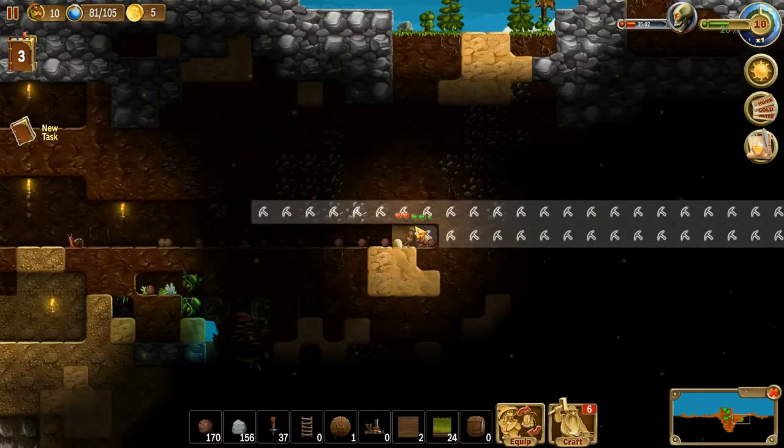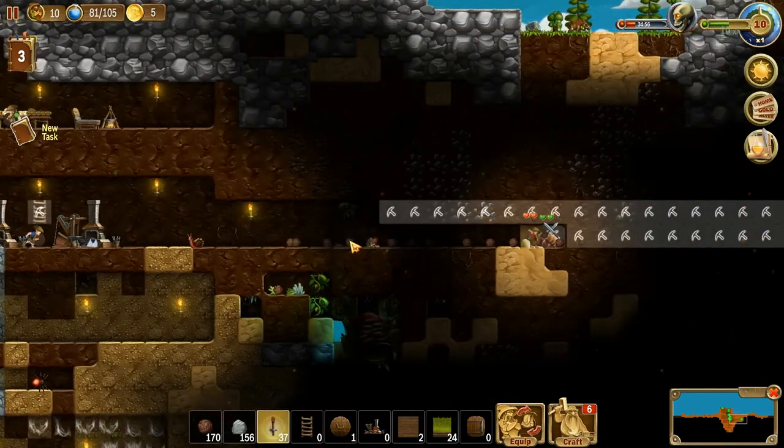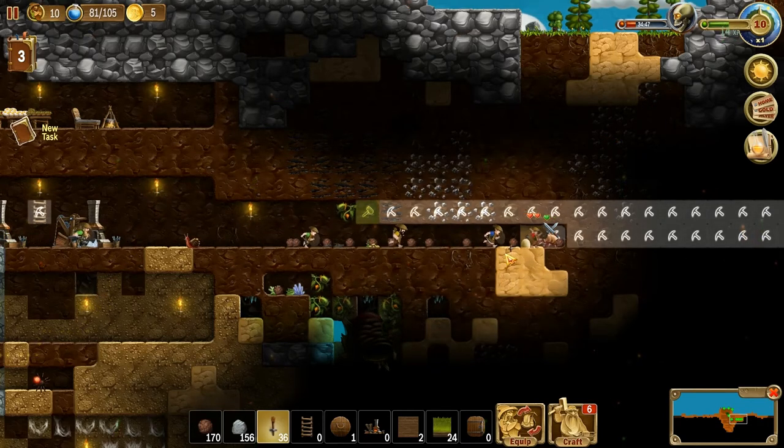Under attack down in here — let's call some help down there and let's get some lights down there. They'll come and help and hopefully continue digging once they're there. That would be nice. Let's see what the game gives them as their next command.